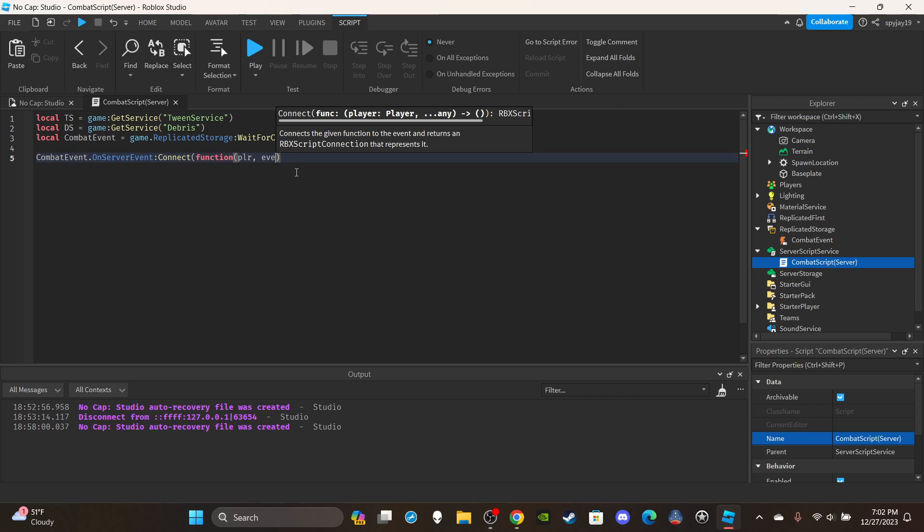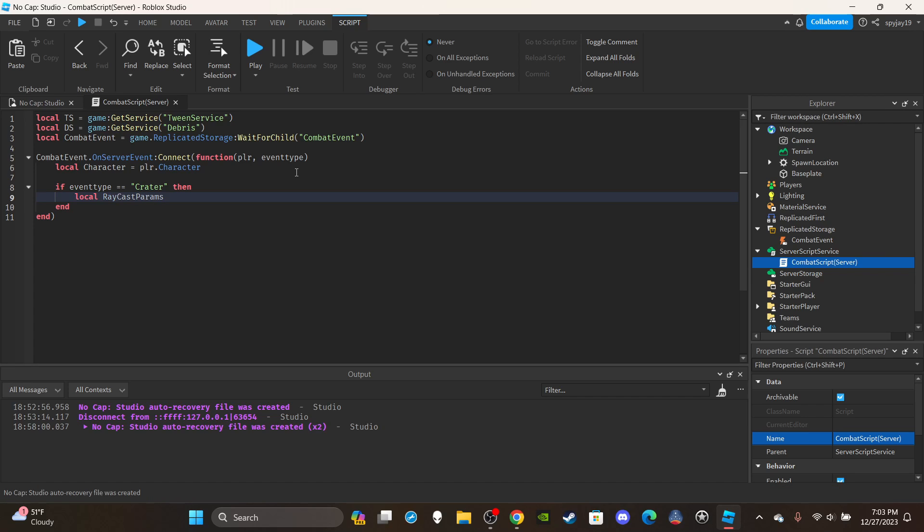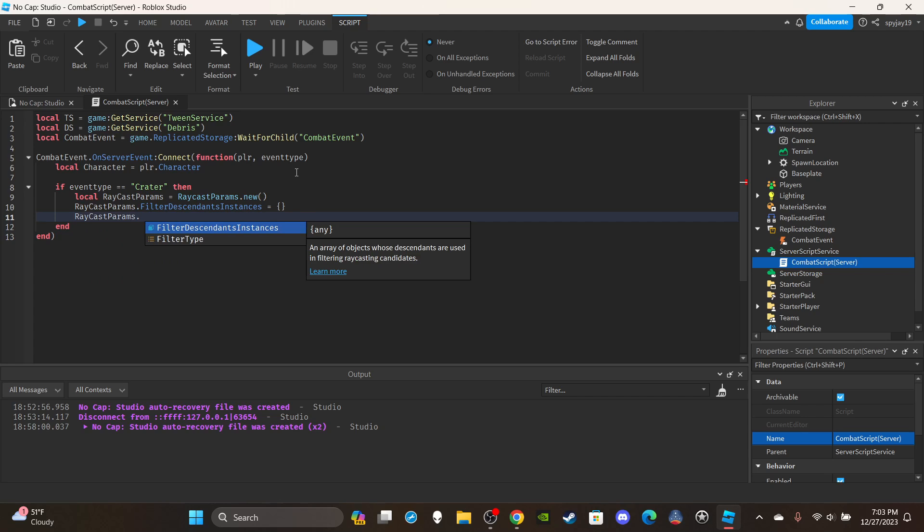Set up the combat event function: `combatEvent.OnServerEvent:Connect(function(plr, eventType)`. Get the player's character: `local character = plr.Character`. Check the event type: `if eventType == 'crater'`. Then set up RaycastParams: `local raycastParams = RaycastParams.new()`. Set `raycastParams.FilterDescendantsInstances = {}` and `raycastParams.FilterType = Enum.RaycastFilterType.Exclude`.